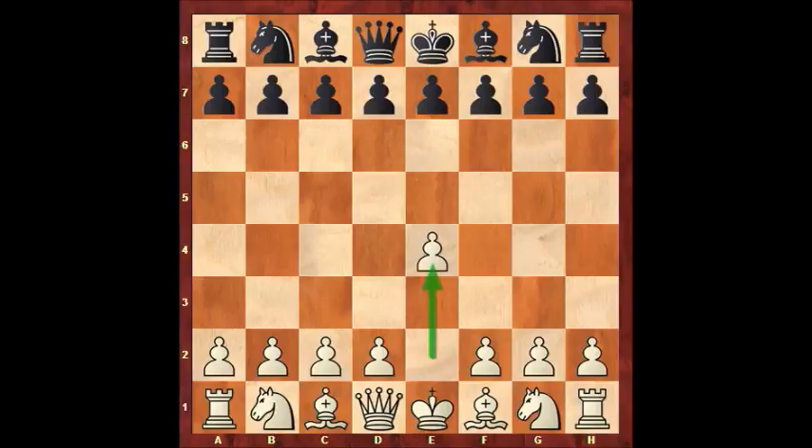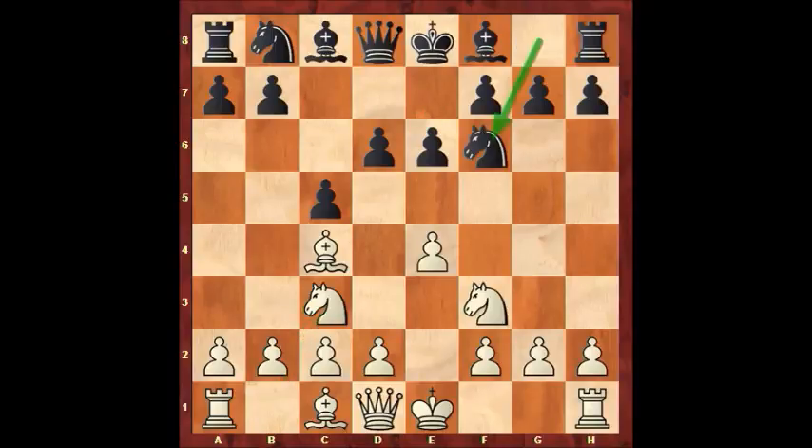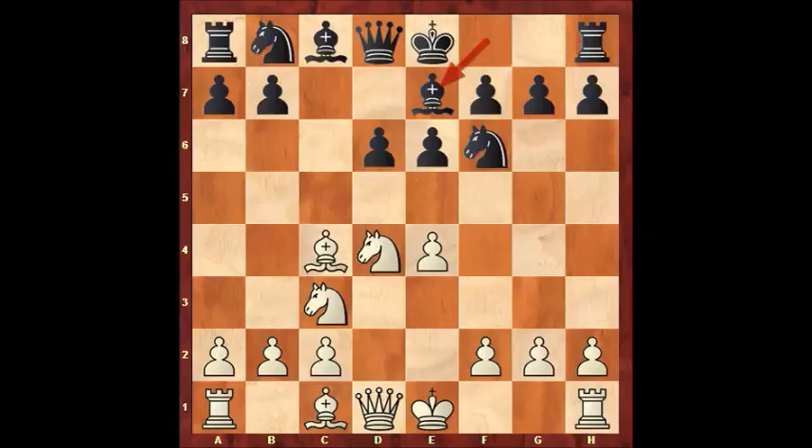e4 from Gabriel's opponent, c5 from Gabriel, Nf3, d6, Bc4, e6, Nc3, Nf6, d4, cxd4, Nxd4. And here the most common moves are developing moves such as Bc7, which is the move that is played most. Then black prepares to castle and brings other pieces into play. Another move that is played a lot is a6, which is really designed to keep any pieces from white out of the b5 square. But Gabriel decides to push d5, which does not have a great reputation, and we'll see in a minute why.